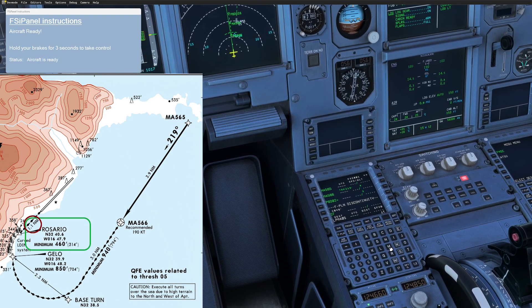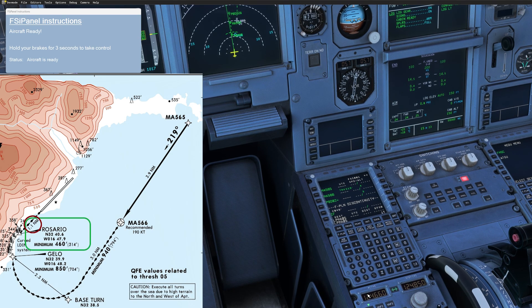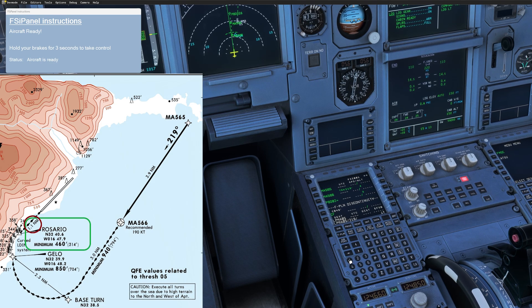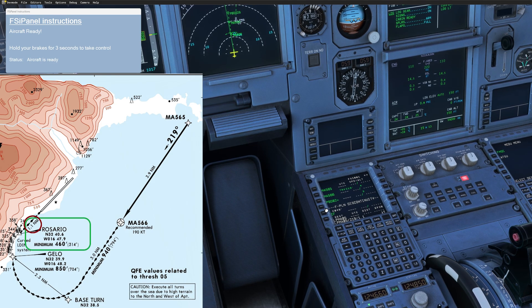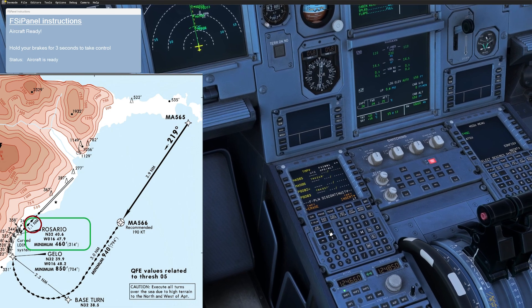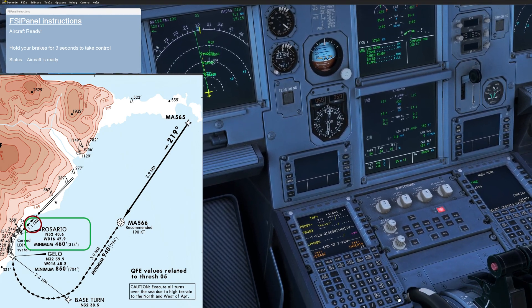Let's program the Rosario waypoint into our MCDU. We will use the ICAO of the airport — Lima Papa Mike Alpha — runway 05. We use the same process: put the runway track, which is 219, and we would like 1.1 nautical miles. Now you can see the third waypoint where we should be at an altitude of roughly 460 feet. After that I'm going to delete the CF — it makes no sense anymore — and I'll delete the discontinuity.